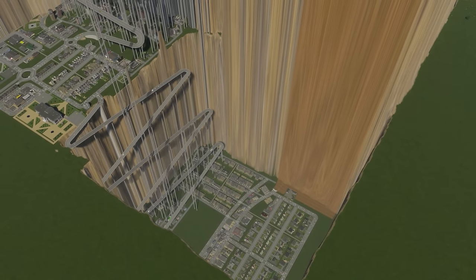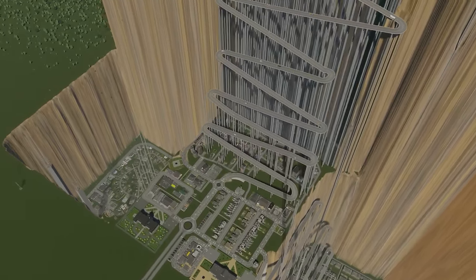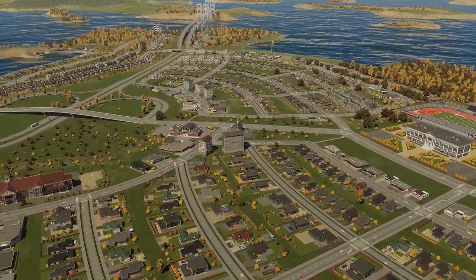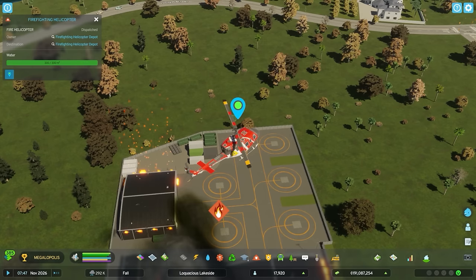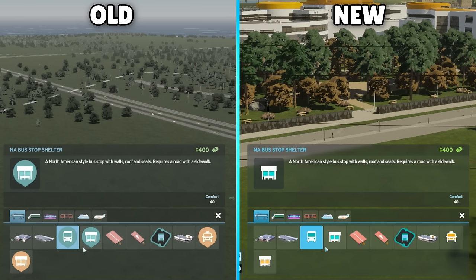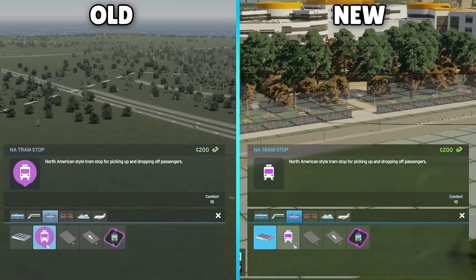They've noted updates to reduce frame time spikes, optimize overall simulation performance, culling, and UI rendering — general performance improvements. There is now a sound when firefighting helicopters are extinguishing flames. The bus stop, bus shelter, taxi stand, taxi shelter, and tram stop icons have been changed.